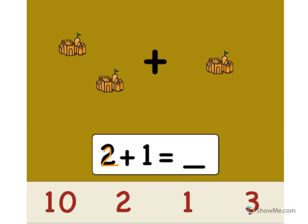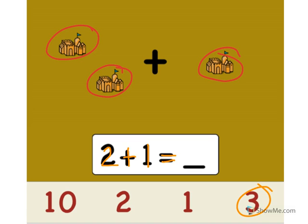2 plus 1 equals what? Let's add the castles. Ready? 1, 2, 3. Point to the number 3. Yes. 2 plus 1 equals what? 3. Great.